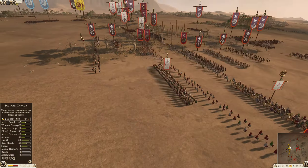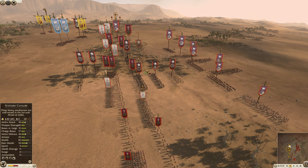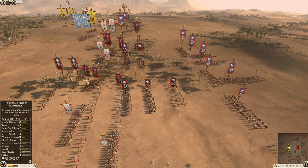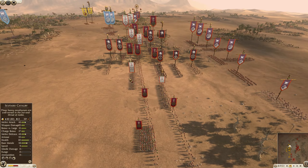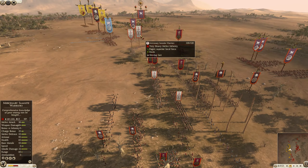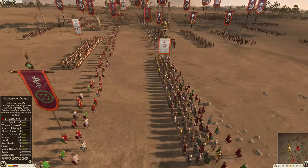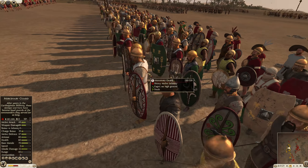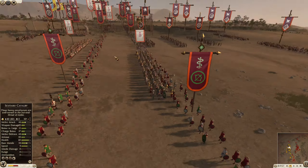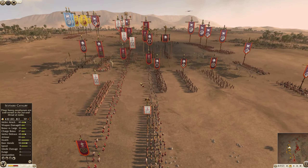We're going to have the Suebi — player four, if I had to take a guess, because I see a little bit of everything there. Carthage is going to be player one, which is our melee infantry. We've got Mercenary Samnites — looks like three Mercenary Samnites, a couple of Gallic Warriors, and then a Mercenary Guard which is a very tanky unit for Carthage, giving them nice staying power in melee. That is not the Hannibal general — it's just a battle rhythm general.